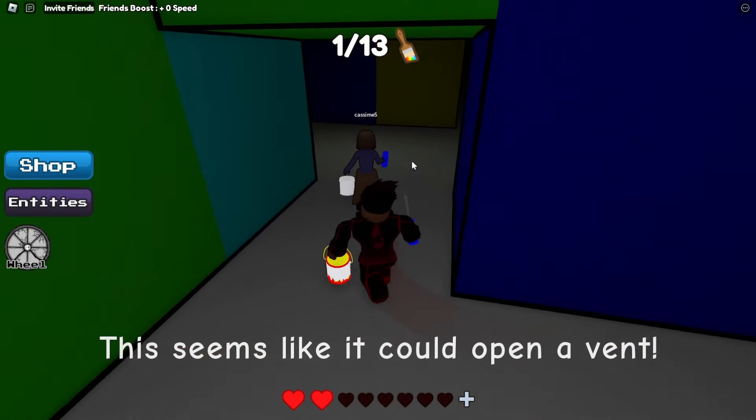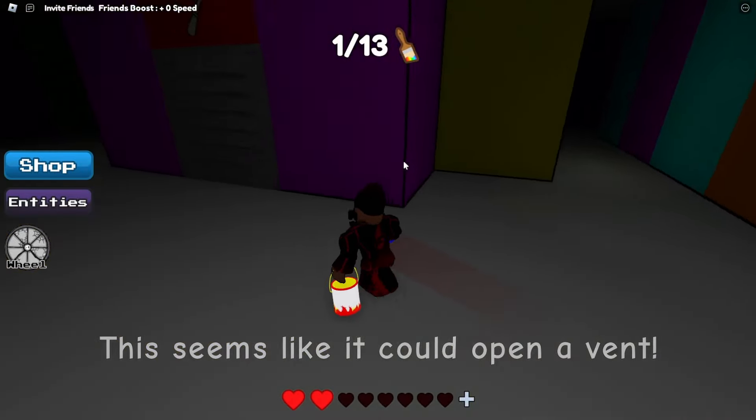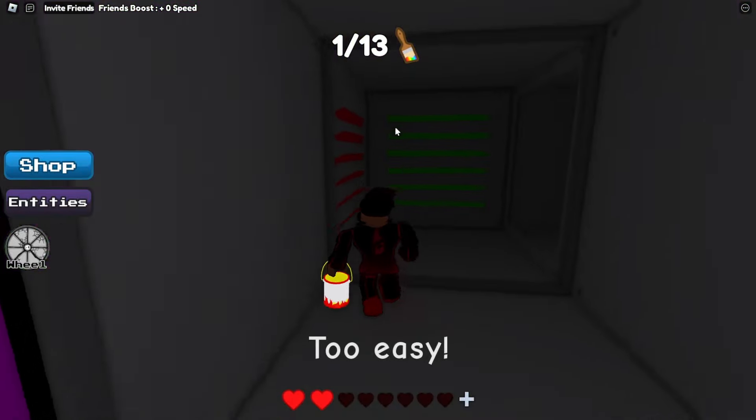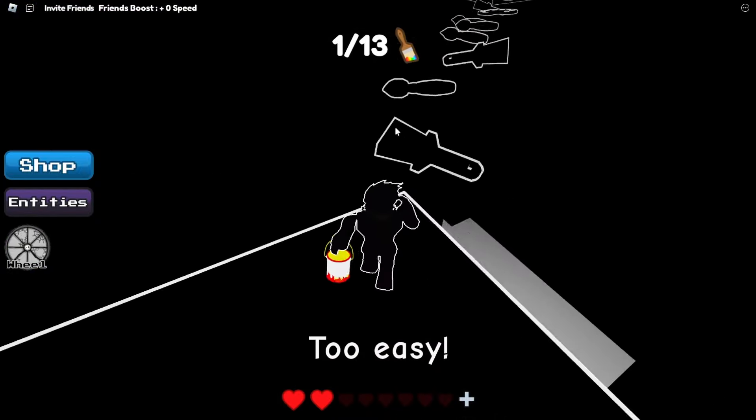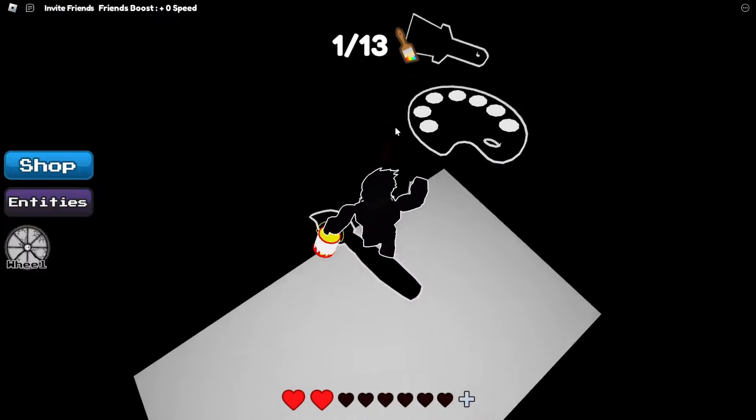Now we can go get the screwdriver and go straight forward. Take a quick right, keep on going forward, and there. Let's open up this vent. Now we can go do this parkour. For this parkour, I recommend taking your time turning your camera as you go.